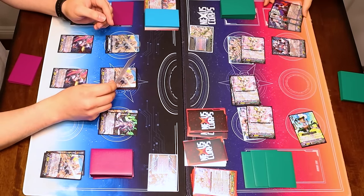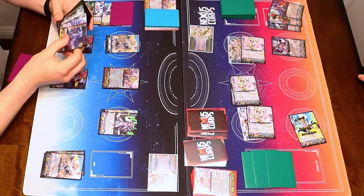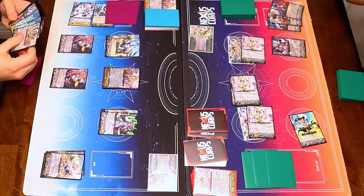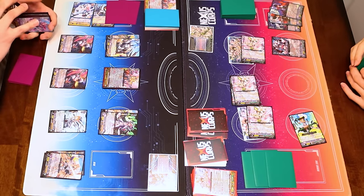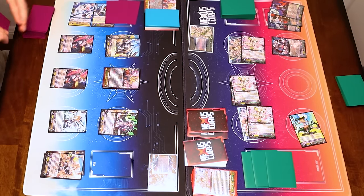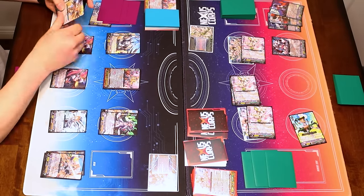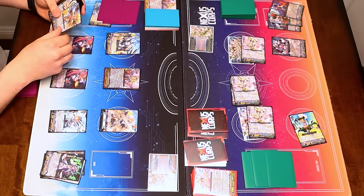The first time I use the Heart's ability, I can do it for free. So I'm just going to declare act to search for a Jewel Knight. I'll use Sword Me's on-place, Counterblasting a Jewel Knight to search for a grade 1 or less Jewel Knight. I'll search Christine. Christine's on-place: since I have four other Rear Guards, I can Counterblast 1, reveal a grade 3 in my hand, to search my deck for a grade 3 card with Jewel Knight in its name and call it to a Rear Guard circle.